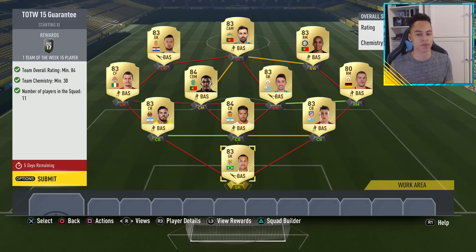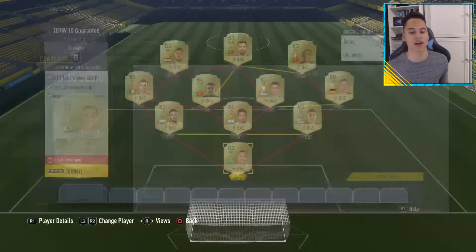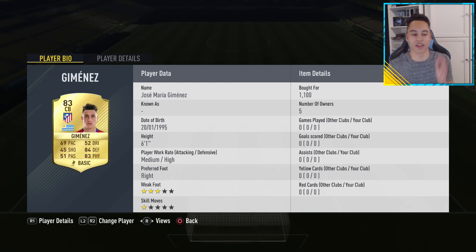So here is the team. The formula for this: you need two 84-rated players, eight 83-rated players, and one 80-rated player. Going through the team, you have Cesar, Gamines — for the last challenge I bought two of most of the players, so they're used again.